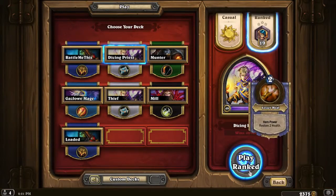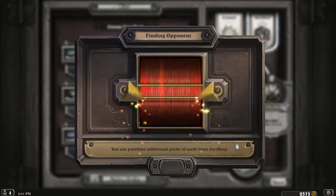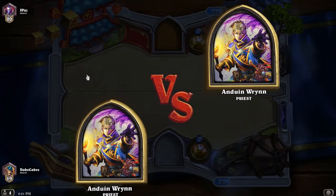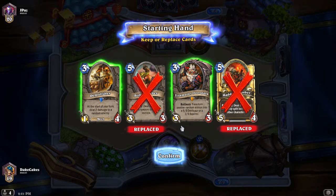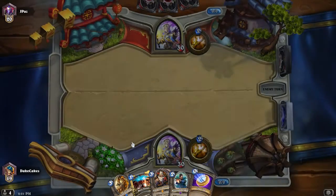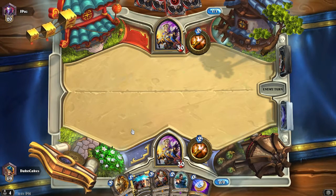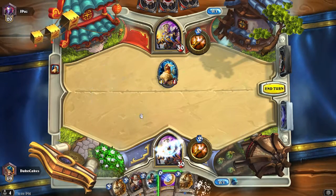We are three or four days into the new season. Maybe everyone who wanted to rank up really quick already passed rank 19, so I have to deal with the super broken net decks - or maybe just the other rank 19 scrubs like me. We kept Tinkmaster from the mulligan, along with Mind Vision and Recombobulator. Turn 2 Demolisher. He'd probably have a Priestess... and there's an angry chicken. He's going to buff the hell out of that.